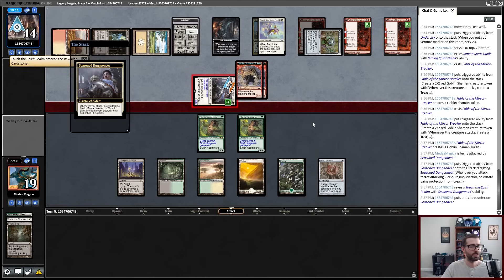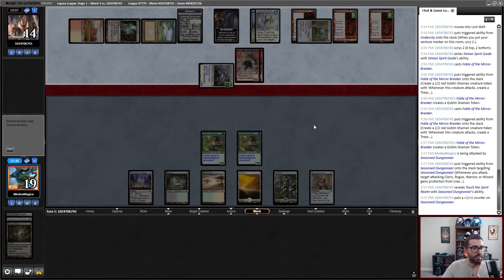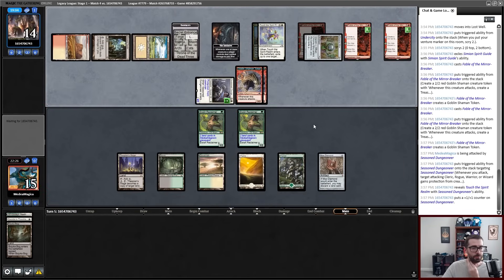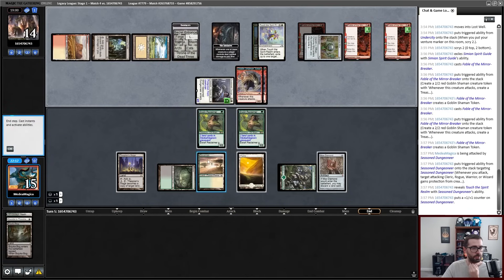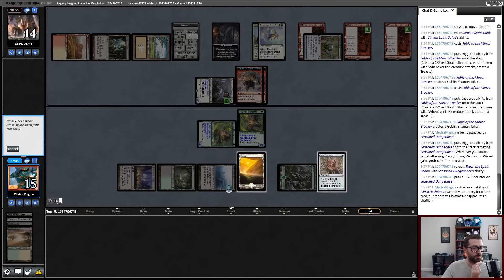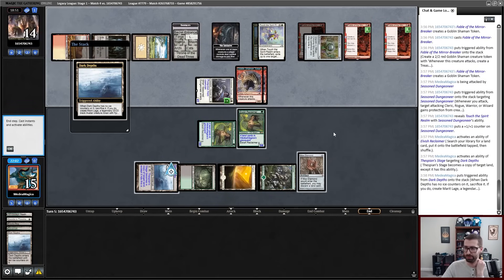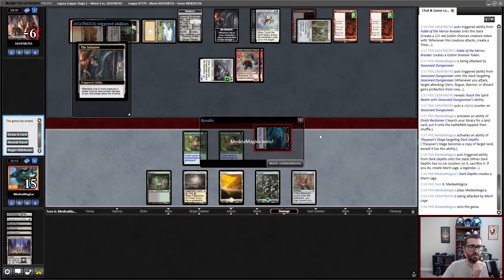Activate. I'll get rid of this Savannah, find Dark Depths, Thespian Stage target Dark Depths, keep the one with no ice counters, and get our opponent dead. Send them. All right, our opponent died. So I guess we're keeping Legolas's Quick Reflexes for Touch the Spirit Realm and Solitude.